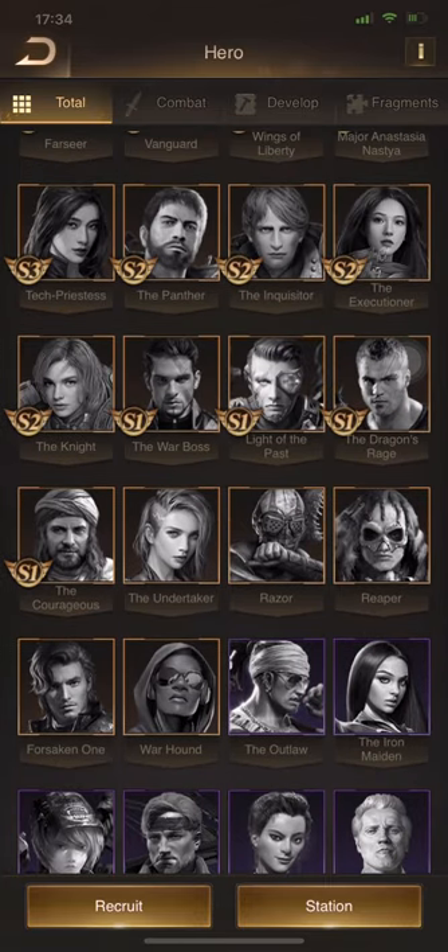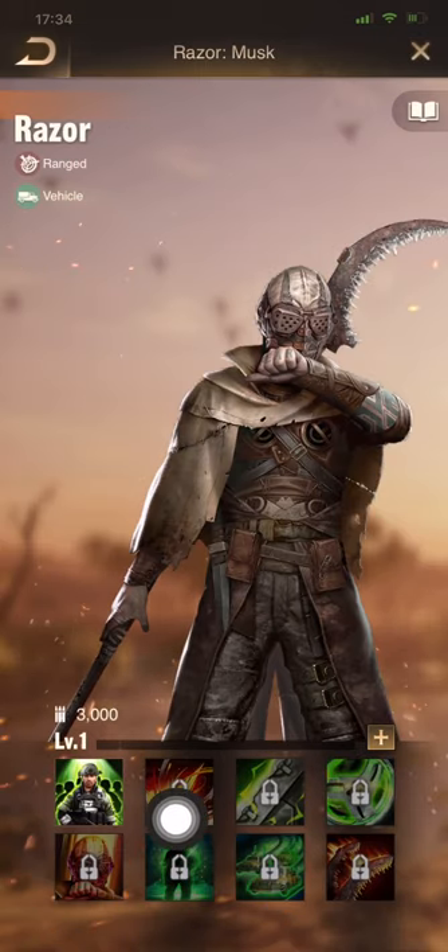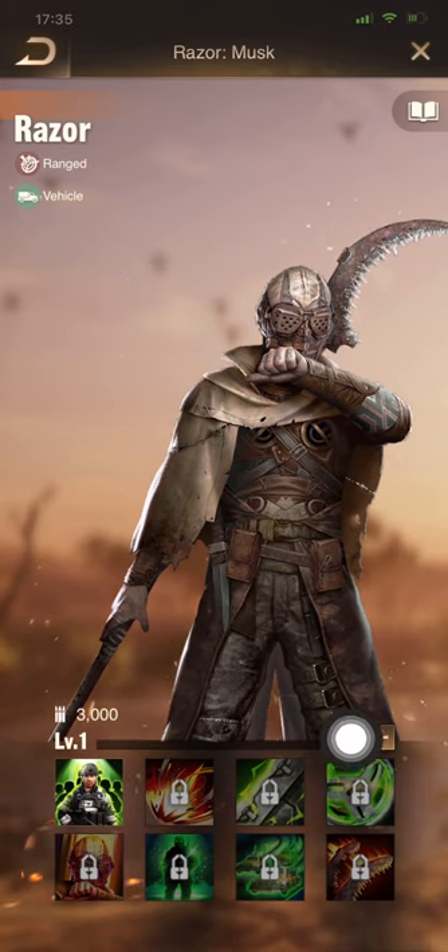I've had both Reaper and Razor and Forsaken One before, but I split those to try out different heroes. You should always be experimenting. Razor is a vehicle-only hero — if you pair him with anything else he will not work. You can always click on him and click on all the skills to see more detail.